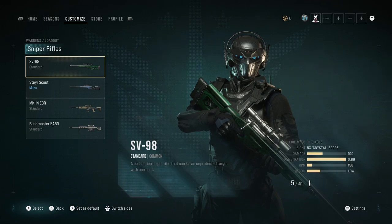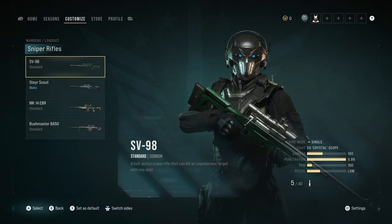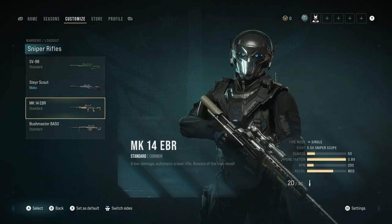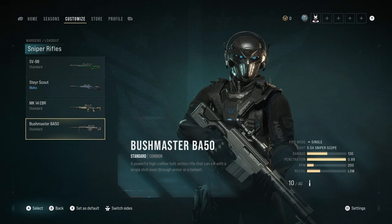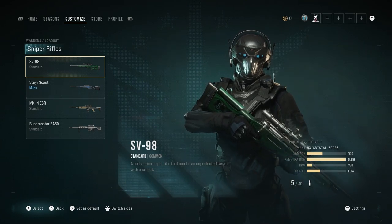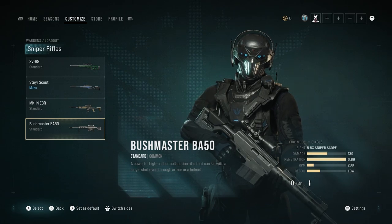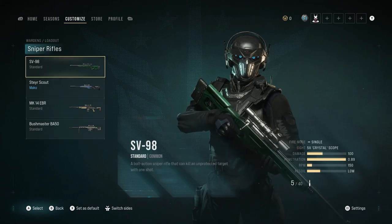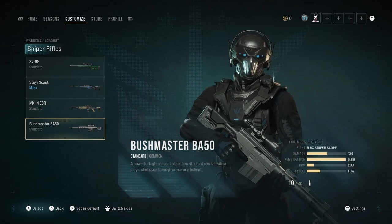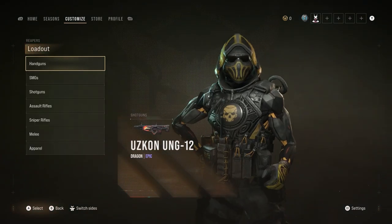Moving on to sniper rifles - everybody's been practicing quick snipes, and I've used every single one. On the defensive side, I love the SV98 for any round. It does 100 damage with 0.89 penetration - the second best overall damage after the Bushmaster which does 130 damage. The SV98 is bolt action at 150 RPM while the Bushmaster is at 200 RPM. I recommend using the cheapest sniper option first, then save up for the Bushmaster for quick snipes and better RPM on defense.